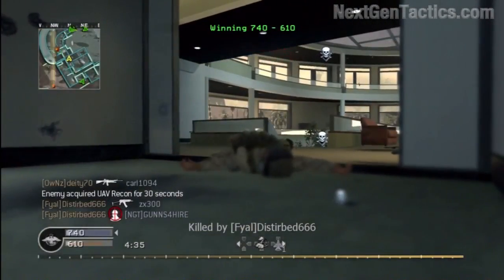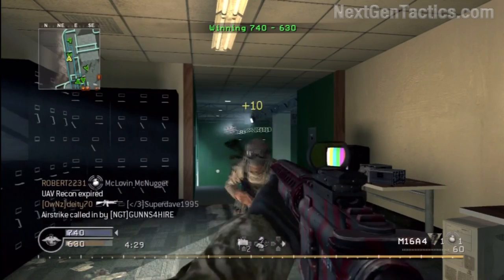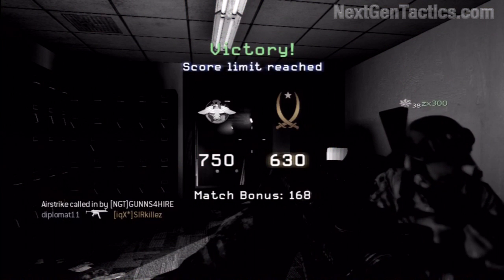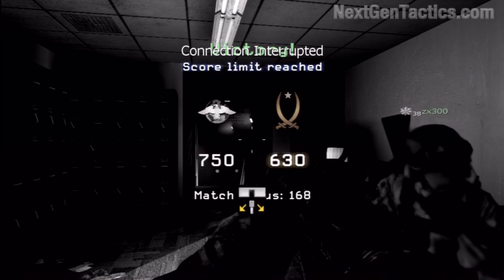It's pretty easy when you camp — it's not that hard. But finding good camping spots and getting lots of kills is the key. It's not hiding in a closet or covering one alleyway — it's holding down a certain part of the map and wreaking havoc on your enemy. Anyway, I'm Guns for Hire from Next Gen Tactics. Peace.